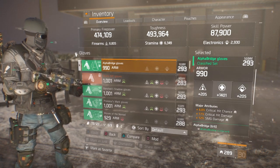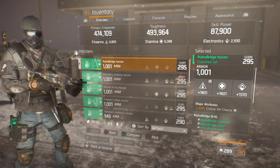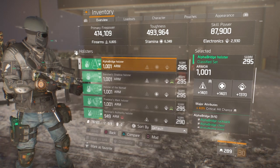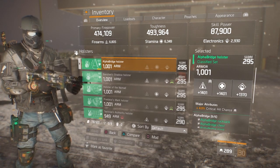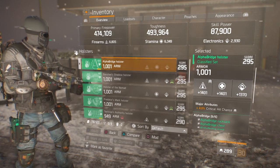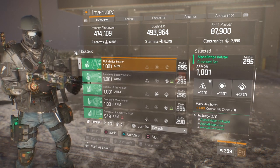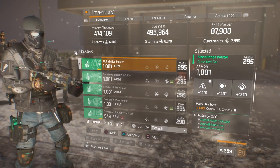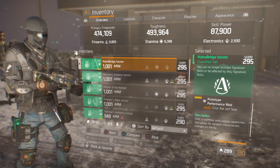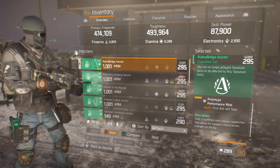Now let's move on to the chest — it's maxed out at armor 1401, with firearms and stamina. Since we're not really utilizing skill, your base with everything maxed out is around 89k skill power with nothing specced into it, so I'm not too worried about that. It's a great piece overall, and the major attributes you want are crit hit chance. In the mod slot I have a 6% first aid self-heal.